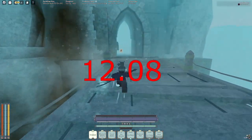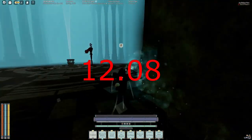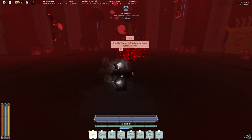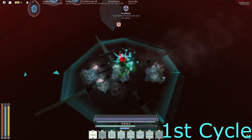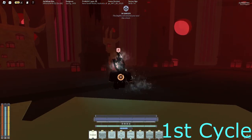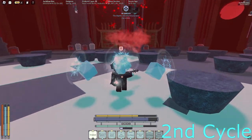I'll only time it from when I start M1ing him, because we spawned on each side it'll be different. Alright, with Sun Chaser — ice cubes. This is the first phase, alright, seedling down in the first thing — ice cubes.